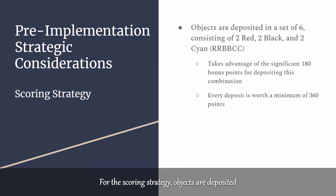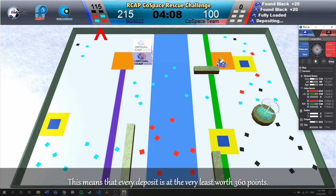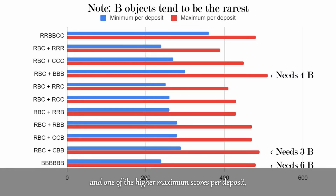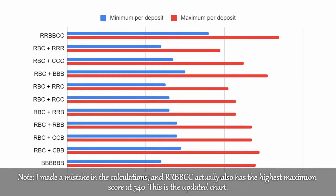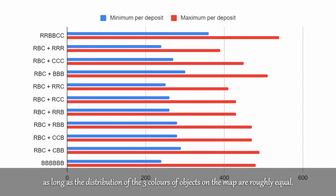For the scoring strategy, objects are deposited in a set of two red, two black, and two cyan objects, which awards 180 bonus points. This means that every deposit is at the very least worth 360 points. As you can see from this chart, RRBBCC has the highest minimum score per deposit and one of the higher maximum scores per deposit, only being beaten or matched by combinations that rely more on black objects. Additionally, it is much less dependent on obtaining objects from the double zone due to the guaranteed 180-point bonus, making it the most consistent choice as long as the distribution of the three colours of objects on the map are roughly equal.